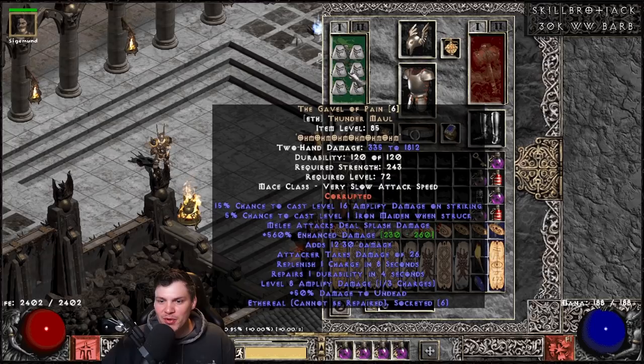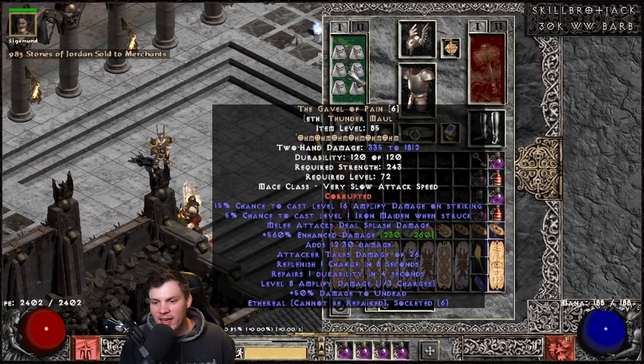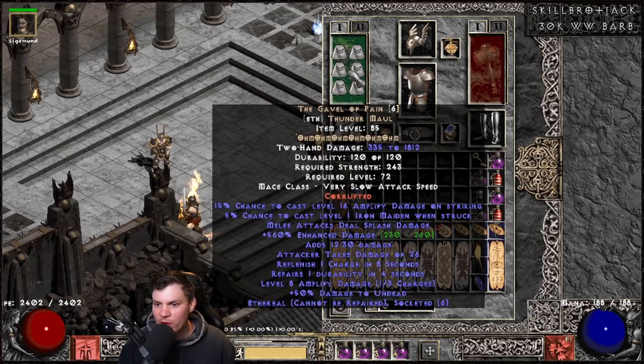The gear is where things get interesting. The weapon is super cool — it's an Ethereal Gavel of Pain corrupted to have 6 open sockets with 6 Ohm runes, for 335 to 1,812 damage. You can't proc Amp Damage on Whirlwind, but if you switch to Berserk you have a good chance of proccing Amp Damage. It has Iron Maiden when struck and Repair Durability so it never runs out. It hits the max 4-frame Whirlwind breakpoint — a super powerful weapon.